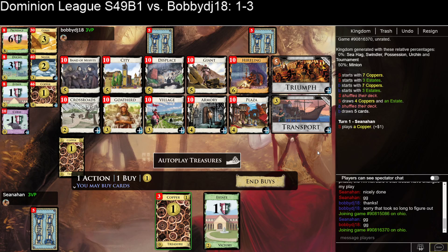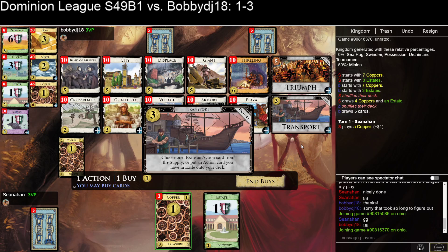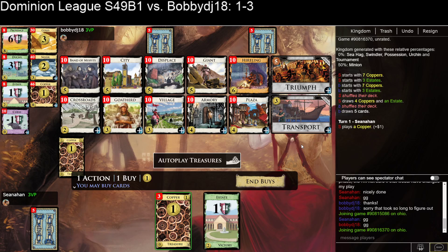There's a lot going on here. Draw can be a bit dicey. You kind of want hirelings, I think. It's hard not to just displace, transport displace, and top deck at turn 2, though. Goat Herd will thin you a little bit. Armory seems like a very strong card as well.